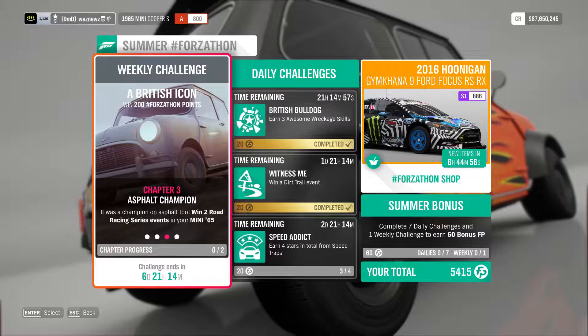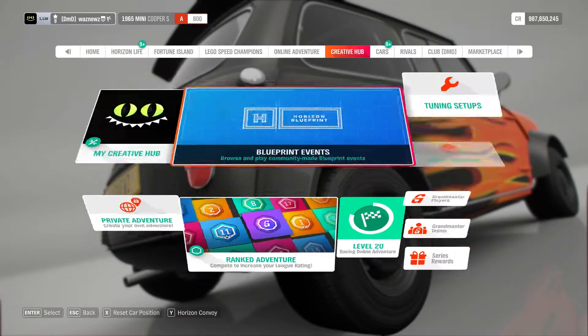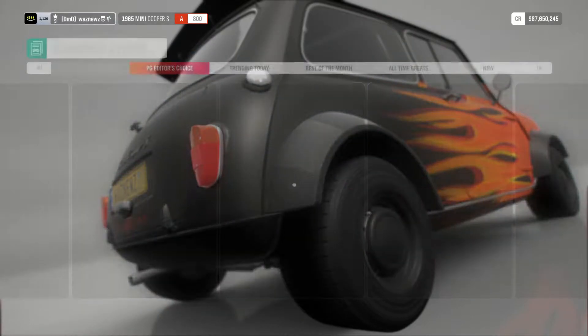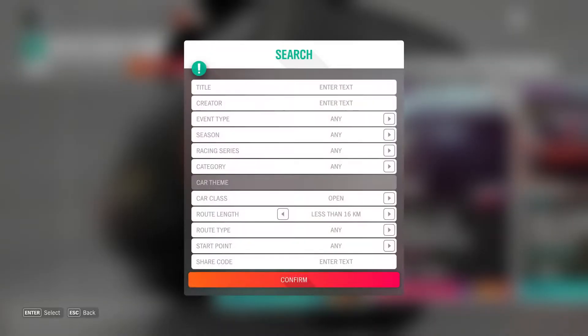Now, feel free to go do those if you want to. I don't. I've made it very very easy for you. What you do is go to Creative Hub, Blueprint events. Wait for it to load, then hit the search button down there and enter a share code.